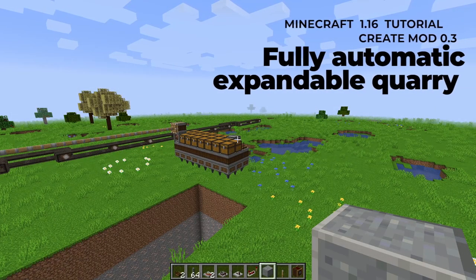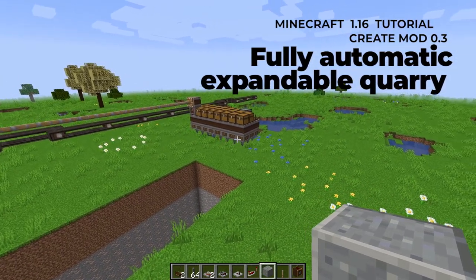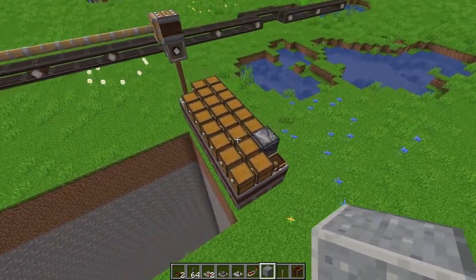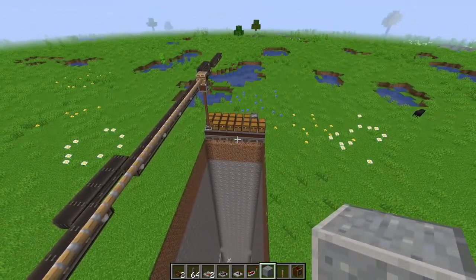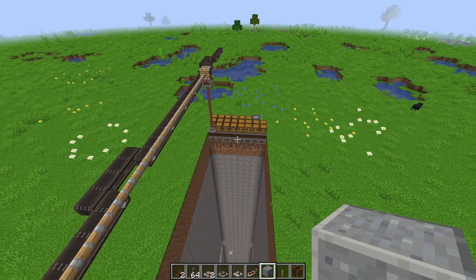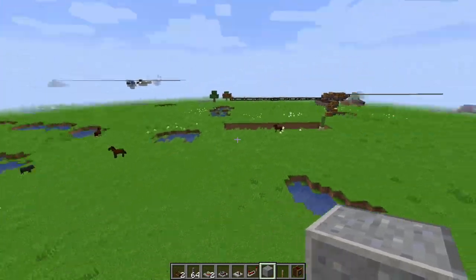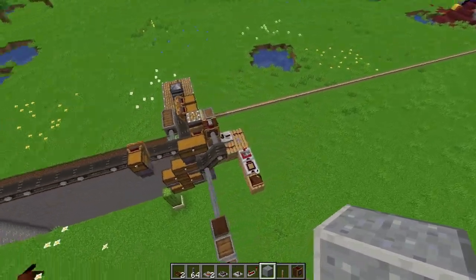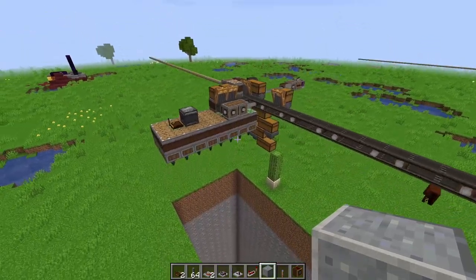Hello guys and welcome to this video where I'm going to show you how to build this contraption that is able to move all by itself and go down to the bedrock layer to mine all the resources that you need. This is fully automatic, expandable, and you can add an item sorter. I have another version with a sorter as well. Pretty easy and simple — let's jump into it.